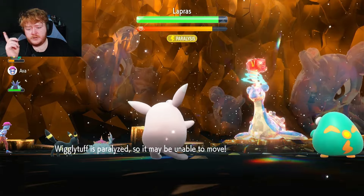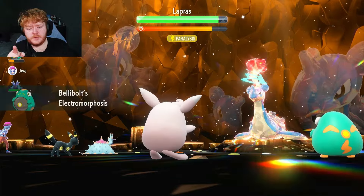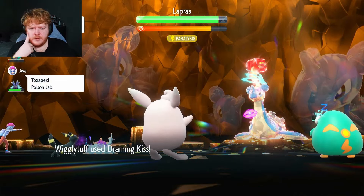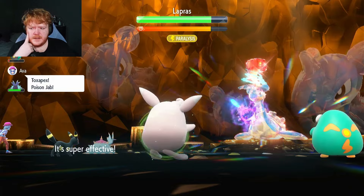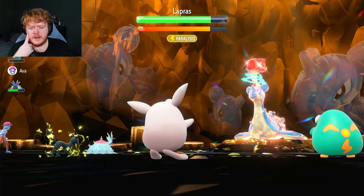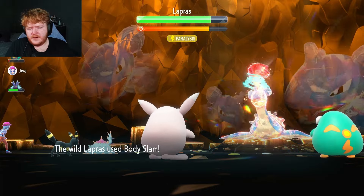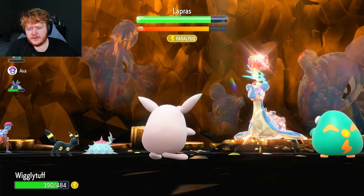Body Slam — just don't paralyze us. Okay, did the opposite — we got paralyzed! But you're paralyzed as well, so how about that! We broke through — some decent damage there. When we Terastallize we'll do even more damage.